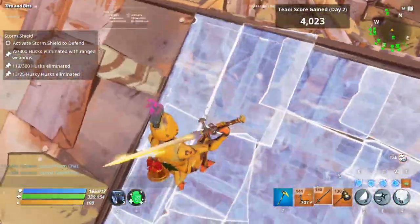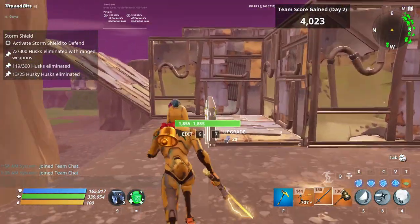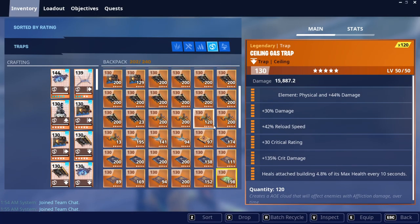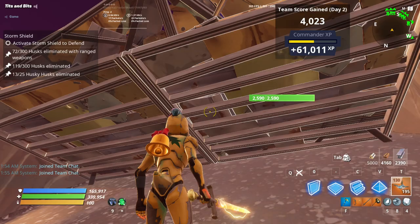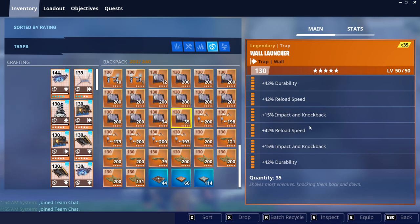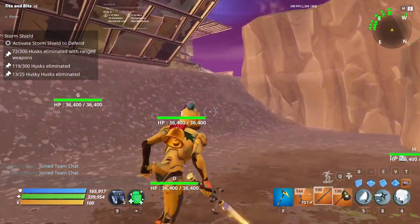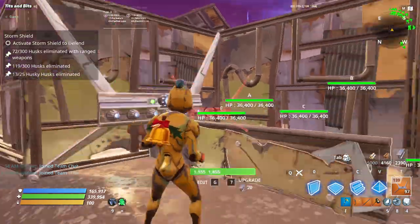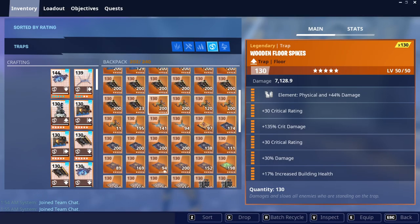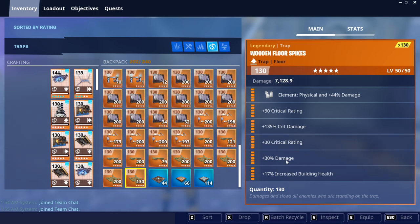So right here we're gonna have ceiling gas traps: crit damage, durability, reloaded, healing attached - two right here. Over here we're gonna have two impact wall launchers: durability, reloaded, impact, reloaded, impact, durability - one, two, three, just like that. Now we're gonna run all the way over here - these side walls along the tunnel, we're gonna place wall darts on the side. Wall dart rolls are damage, reloaded, crit rating, crit damage, durability. The wooden floor spikes are crit rating, crit damage, crit rating, damage increase, building health.